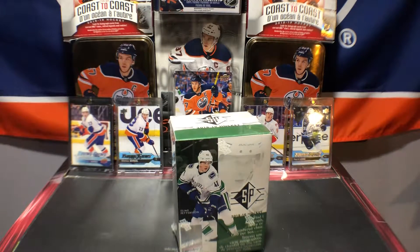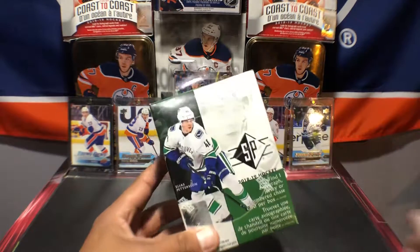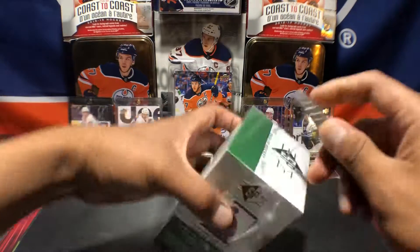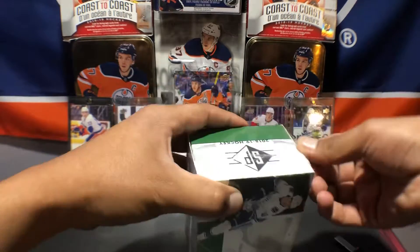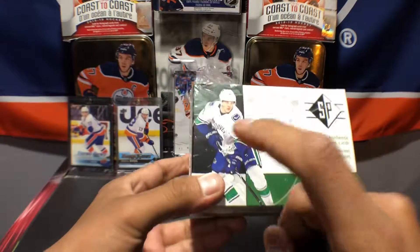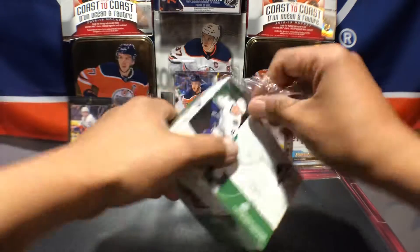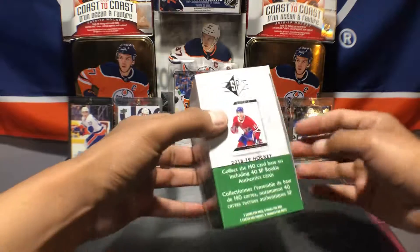What's going on guys, PrimeDubs here, back with another video. Today we got one blaster of SP Authentic 2018-19 hockey. This would be my second time opening the SP — had fun last time. We're looking for this guy right here: Elias Pettersson, Rookie of the Year 2018-19. Kid's got a wicked shot.